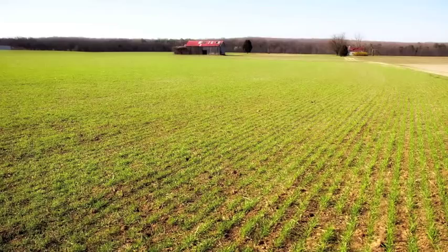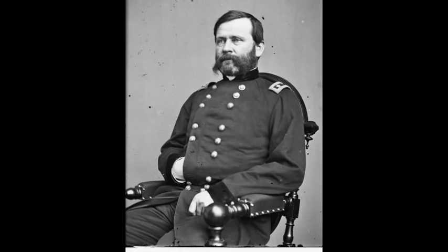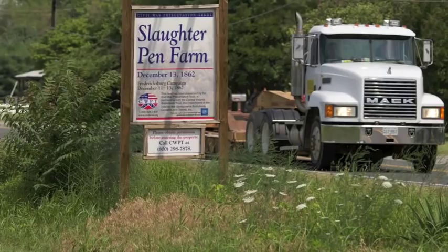The troops that were going to lead this attack were led by General William B. Franklin. Franklin had 65,000 men, almost half of Burnside's army, arrayed along the Bowling Green Road or the Richmond Stage Road. But the orders that were sent to Franklin were badly worded, and Franklin interpreted them to mean that he was only supposed to send a small force of about 8,000 men.